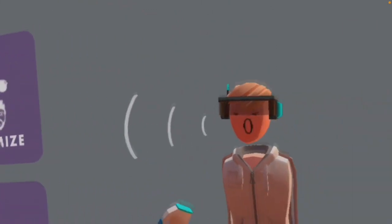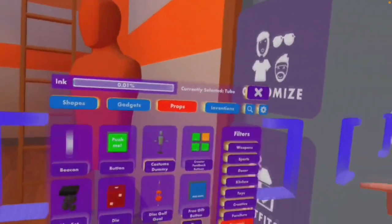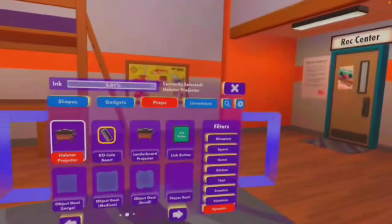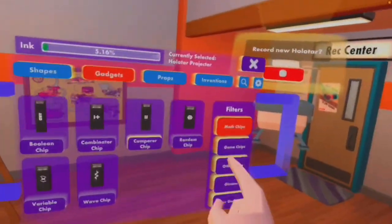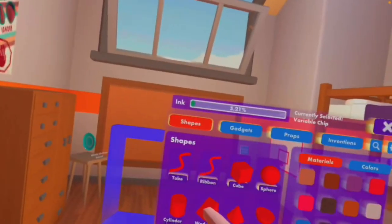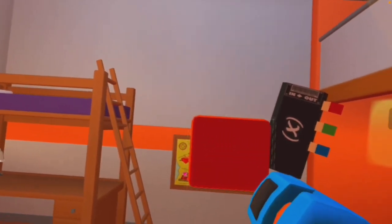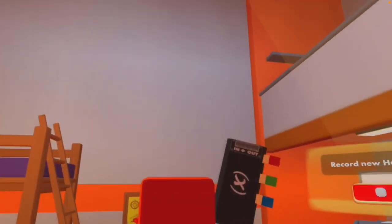Here's everything you're gonna need. If you go to your dynamic tab and go to the second page, you're gonna need a holotar, a variable chip — don't worry, there's no super expert math — and a cube of any size. That's all that you really need.